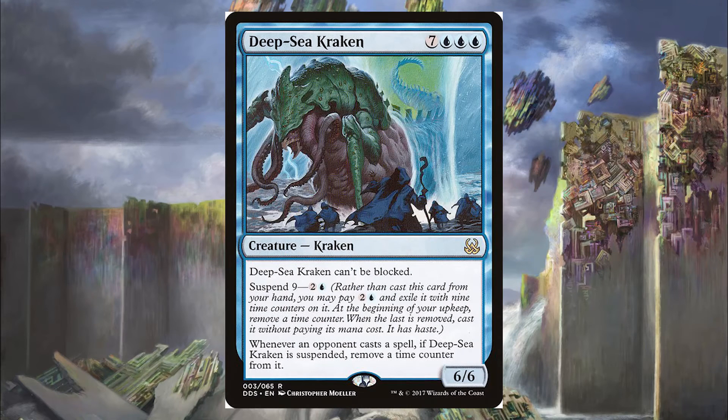Next is the Deep Sea Kraken. For 7 blue-blue-blue, the Deep Sea Kraken can't be blocked at 6/6. It also has Suspend 9 — to suspend it, we pay 2 and a blue, exile it with 9 suspend counters. Whenever an opponent casts a spell, we remove a suspend counter, and when it hits 0 we cast it without paying its mana cost. Once Krothus starts making token copies of a 6/6 that can't be blocked, we're going to start rolling damage through pretty quickly.